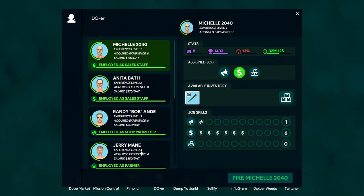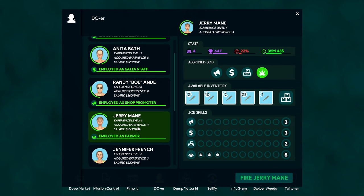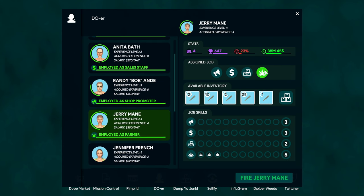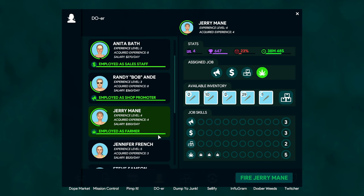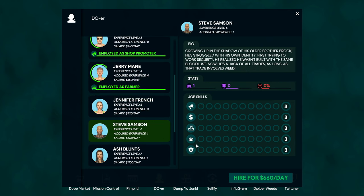The hiring section is where you get your employees. I'm playing in chill mode since this was my first playthrough. I have two sales staff who can man the registers. Randy Bobandy is promoting my shop to locals. There are separate promoters for burnouts, tourists, locals, and influencers. I also have Jerry who is actually planting my crops for me, and you can also have someone to manage your merchandise.